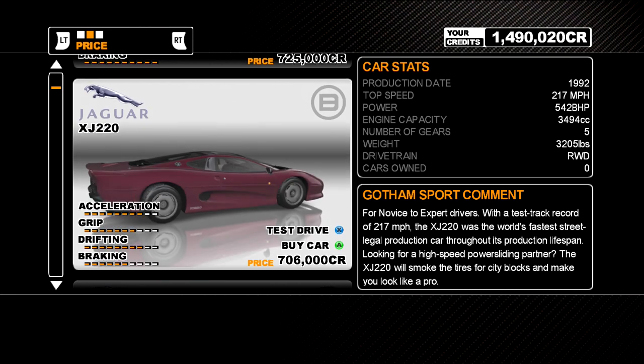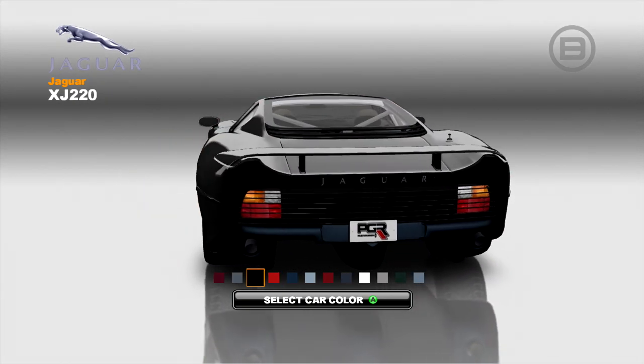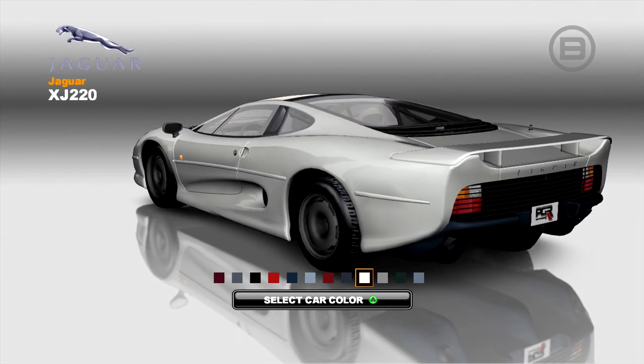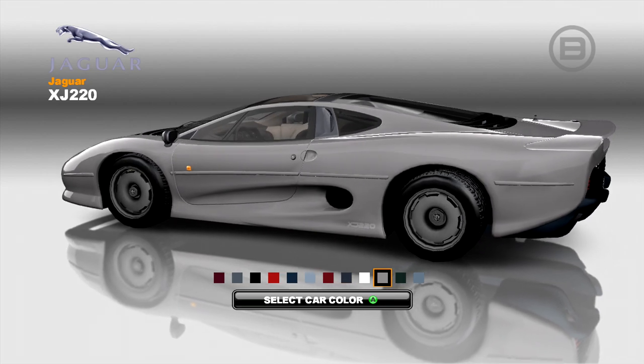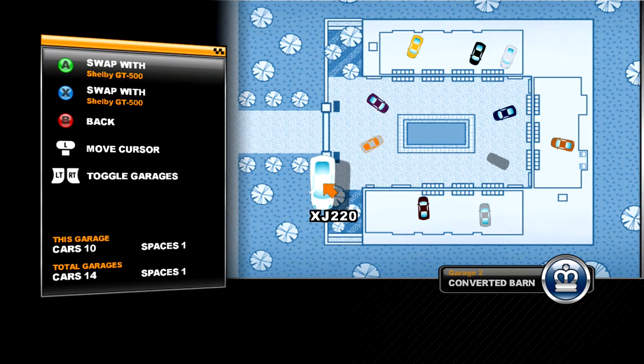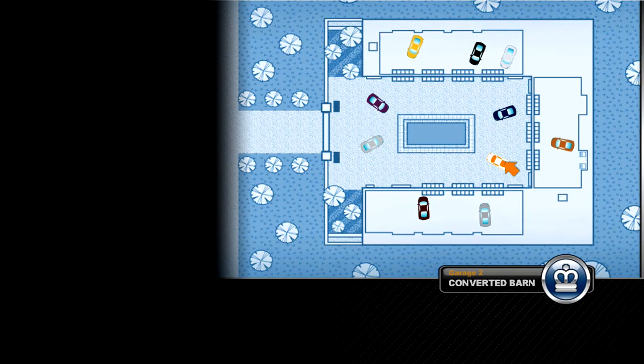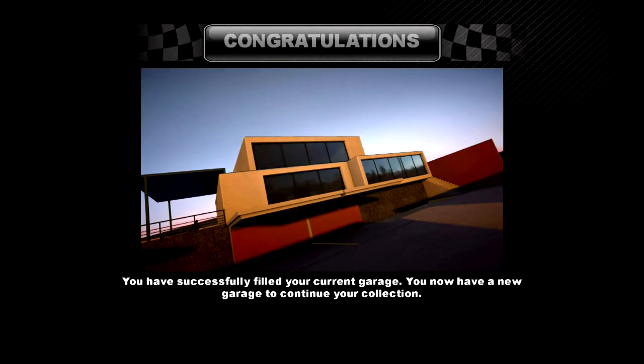I kind of want to use the XJ220, I'm not going to lie. Let's do it. White looks really good — we're going to go with white. And we shall put it right here and continue. And I have unlocked a new garage.